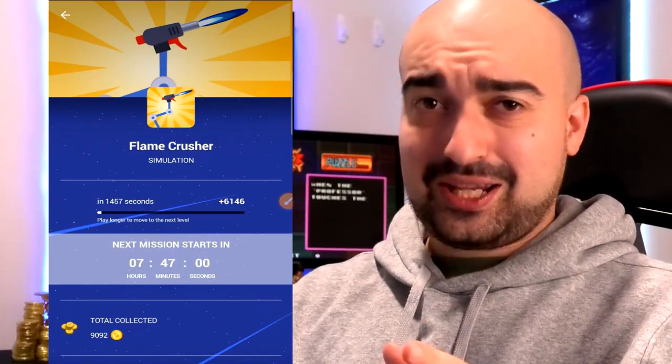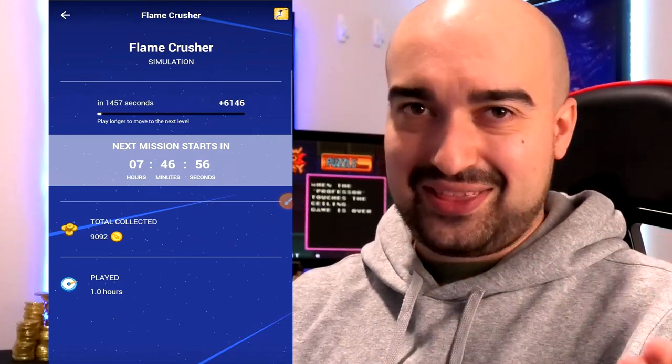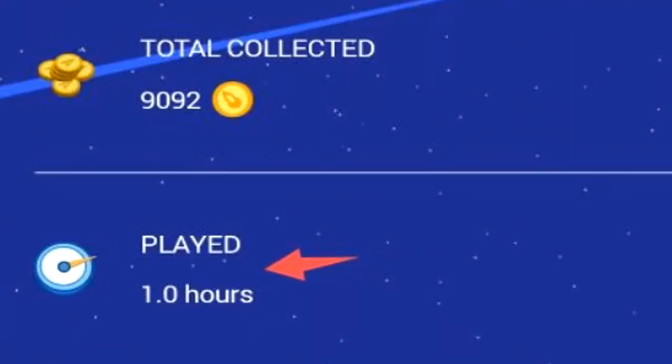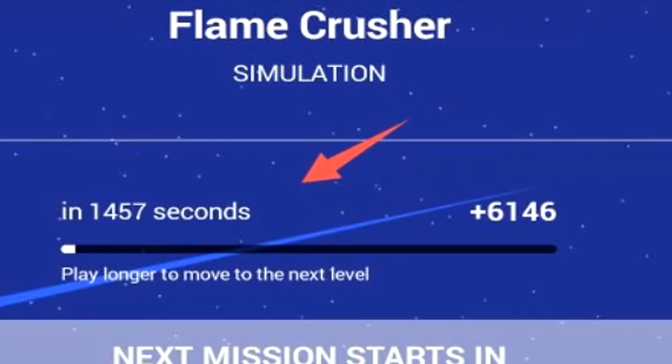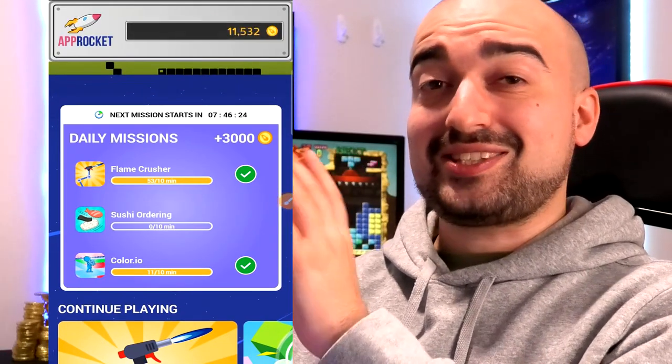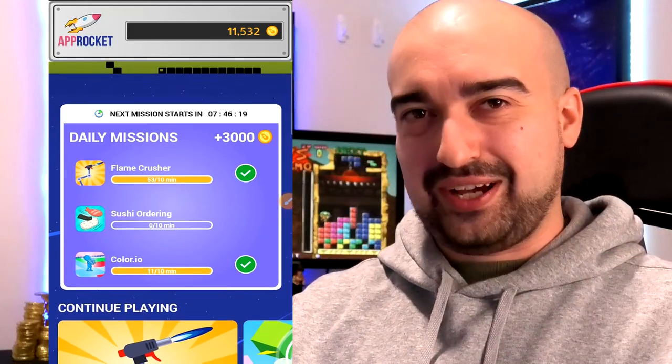I'm starting to think that certain applications on AppRocket may actually pay you more coins than others. Because if you have a look here, I played for one hour and received 9,000 of the coins on the Flame Crusher application. Of course, I have to play for a huge amount of time, and once I do finally get that unlock, look at the time that's going to be added on. That's why I feel using the daily mission area is probably your best bet of generating coins on AppRocket.